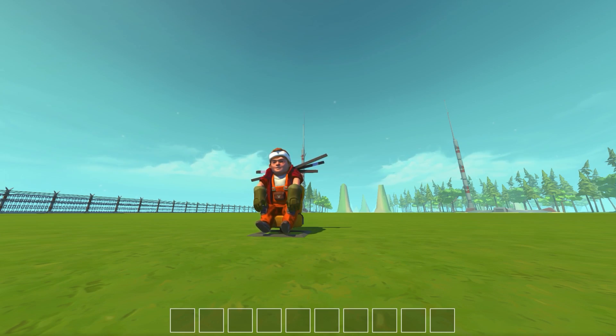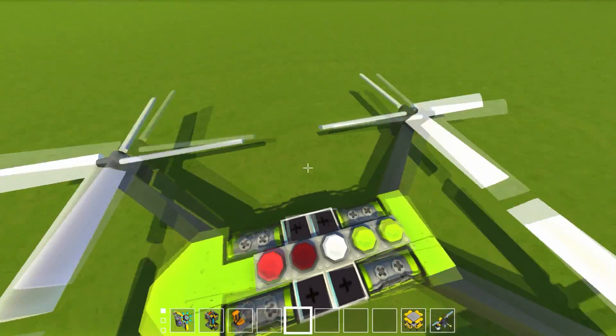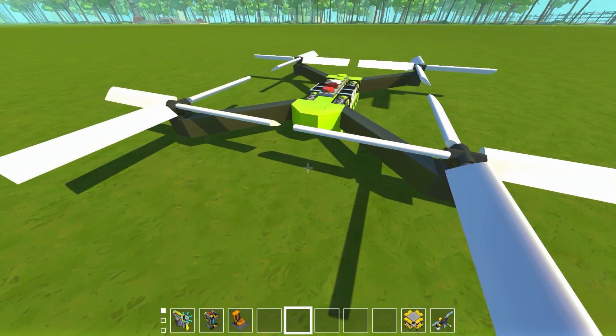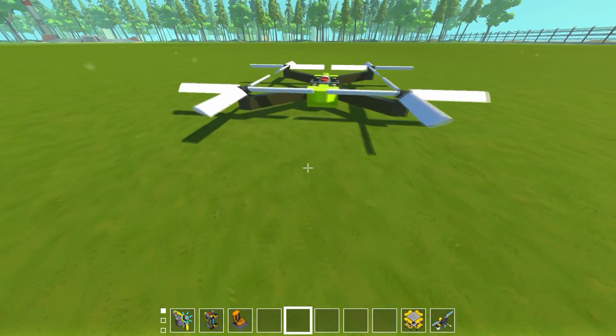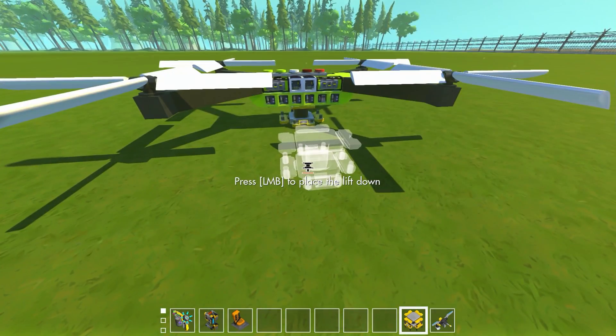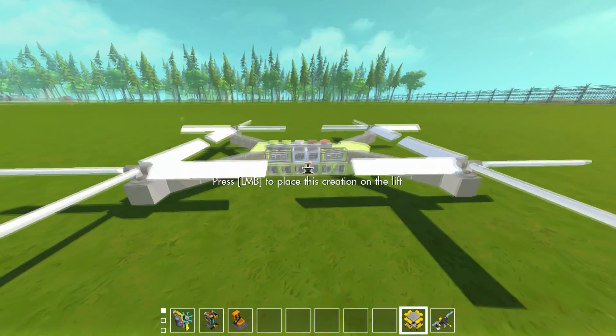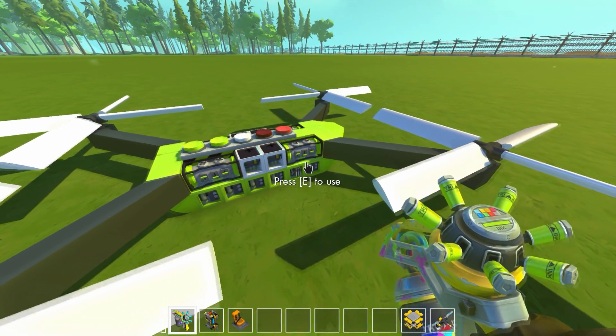Hey guys, my name is Khan and we're back in Scrap Mechanic with a creation that's really really cool — a quadcopter racing drone. A while ago I showed you the coaxial helicopter which used two rotors on top of each other and varied their spinning speeds to rotate. A lot of you suggested making a full quadcopter, so I wanted to make one with realistic controls — no thrusters, just wing pieces for propellers and smart engines to control varying speeds, giving us full motion controls just like a plane.